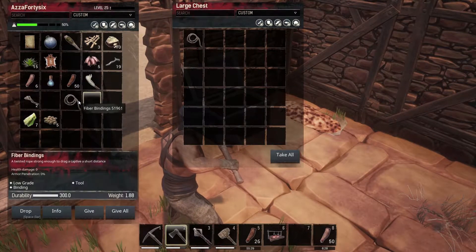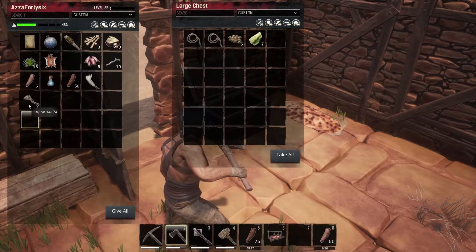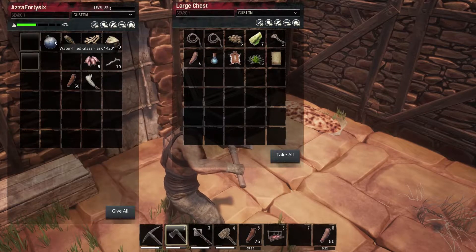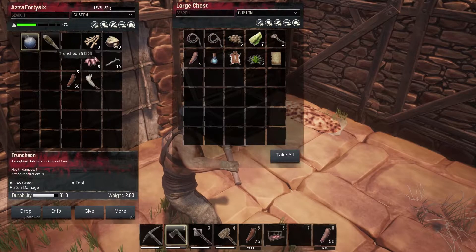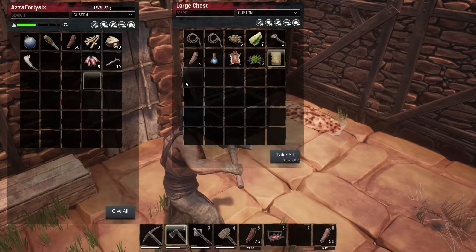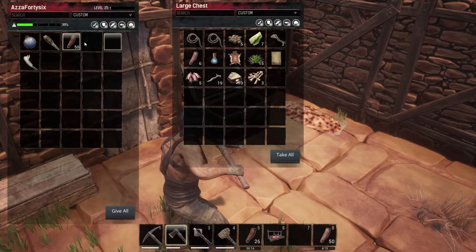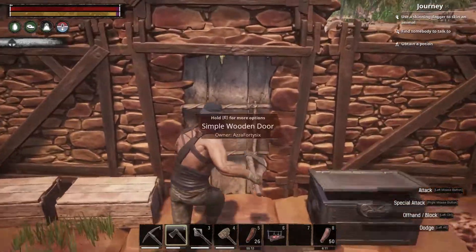All we can do is dump some of our stuff in here — we don't need all of it. Pretty much just the stuff we don't need is going in here. We'll keep the water, keep the trunch in case we want to tame something, and we'll keep the cleaver because that gets us some meat. We're down to pretty low weight.